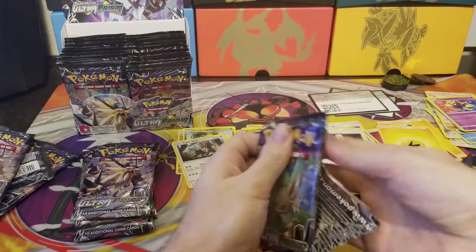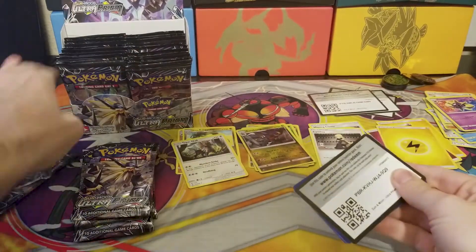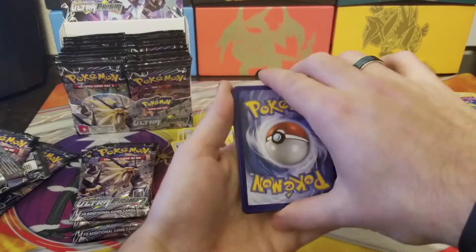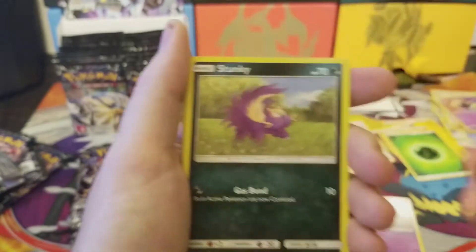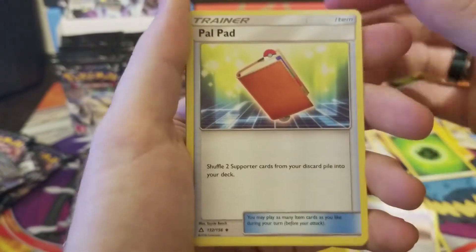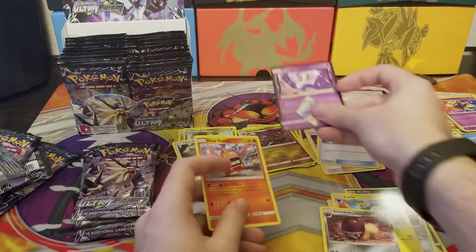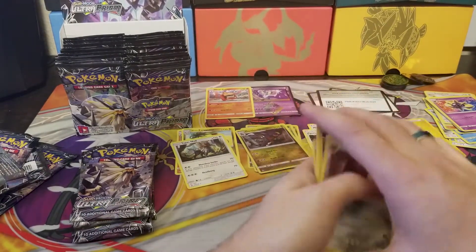Grabbing another one. There are a few cards I want to get — there's actually a lot I want from this set, so I might open it a lot. Here's your fourth code. Guessing fire — it's leaf! Cards: Skorupi, Stunky, Yungoos, Magmar, Lola, Diglett, Palpad, Luxio, and a Prism Star Lunala — and a Heat Rotom! Some trash fell on the floor — scared me for a second.